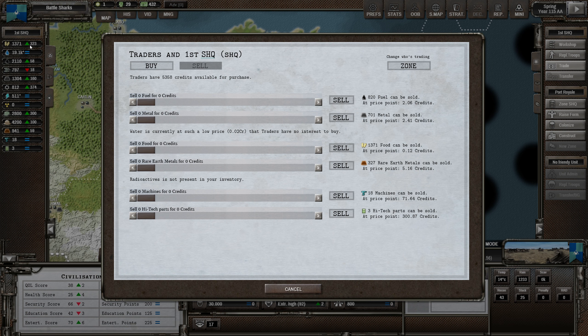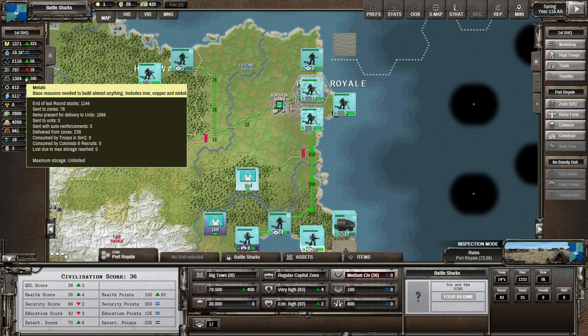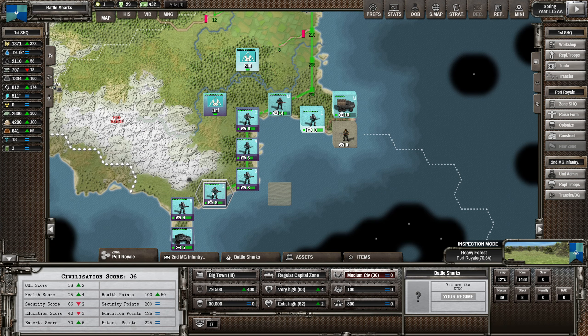I want to get a bit of a bank of food. Rares are a decent price, however I'm really reluctant to sell them. We're not making enough money - I really need to get into this.